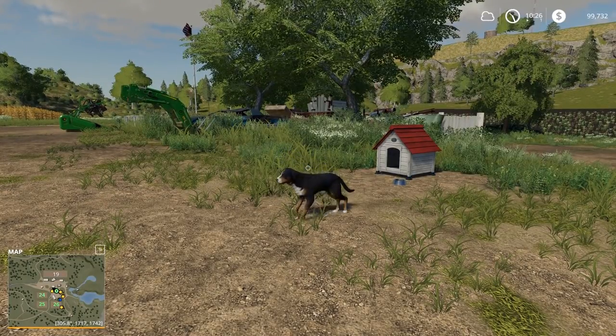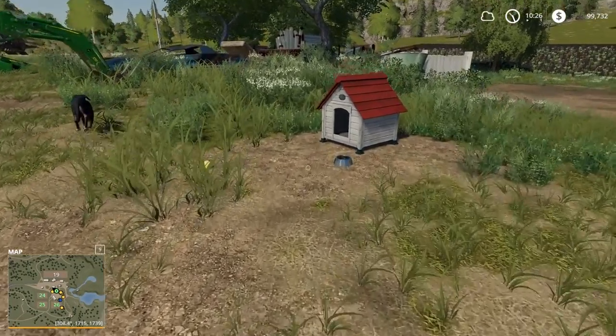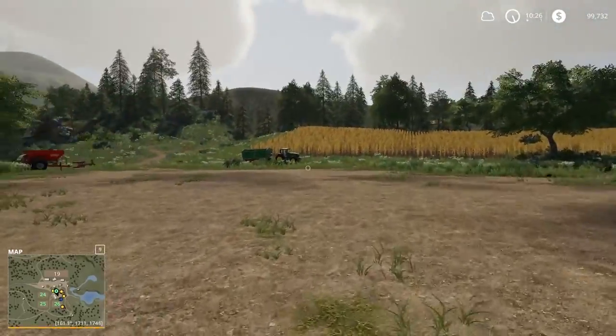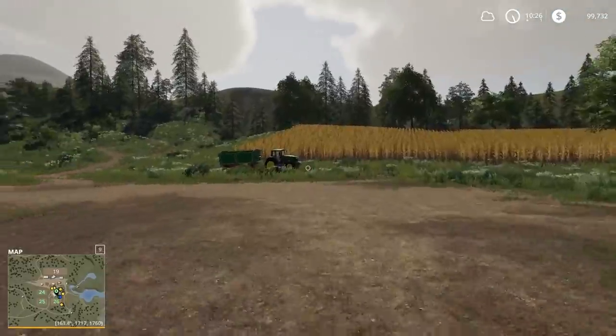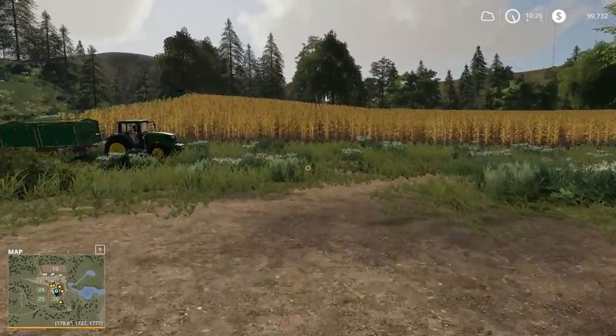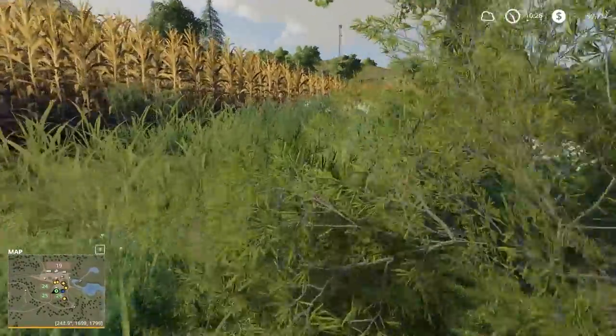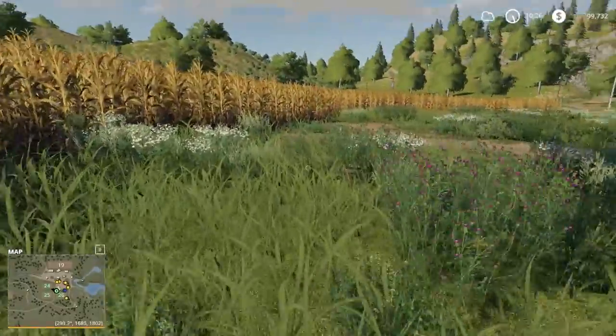Welcome back to Farming Simulator 19. Here we go JD, we'll feed you there — enjoy. Since last episode I actually planted the corn and the sunflowers, harvested them, and I've replanted again, so this is actually the second set of corn and sunflowers we're going to be harvesting.